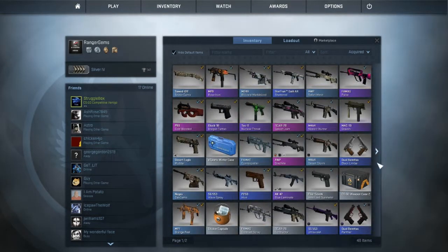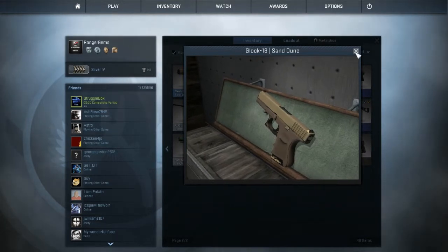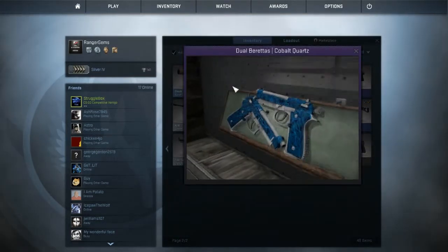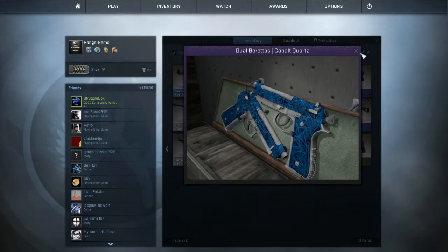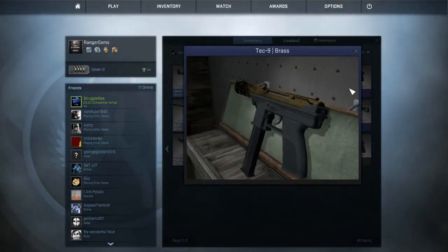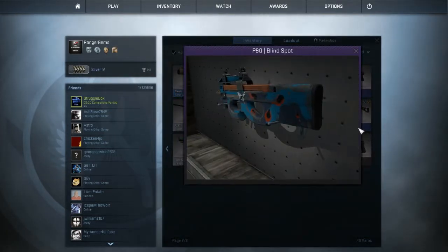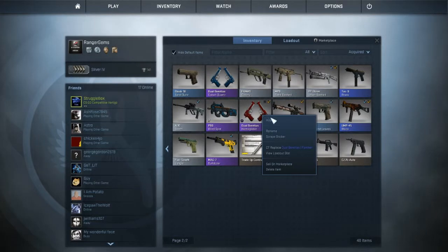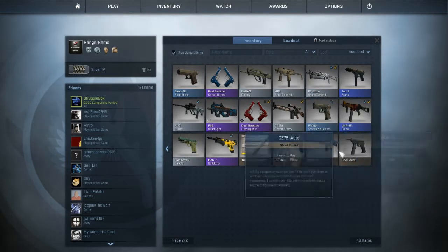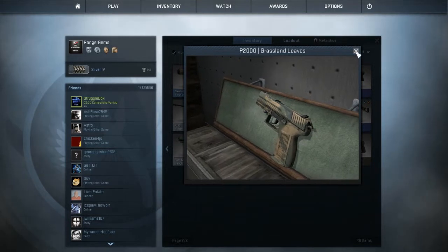Glock 18 Sand Dune, which I'm currently using until I can get a Glock 18 Phase, which I really want. Dual Berettas Cobalt Quartz — I don't currently use them but got them for a really good price. Tec-9 Brass — I love Tec-9s so I just had to get a skin for one. P90 Blind Spot with a sticker, which was my old P90 until I got the Cold-Blooded. Dual Berettas Hemoglobin, which I use on T-side. P2000 Grassland Leaves, which I use on CT-side.